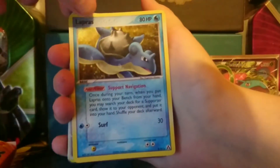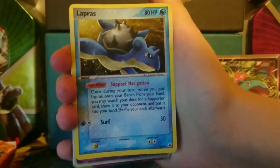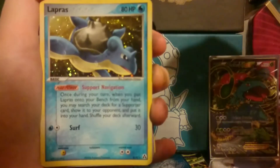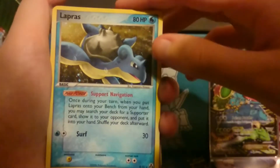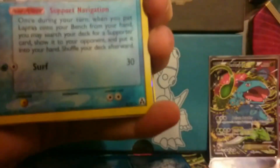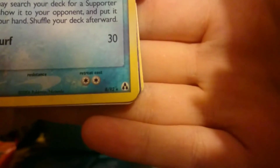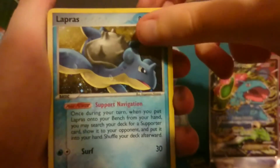So here we have a Lapras — I'm really not sure. There's gonna be some shouting; my brother's going trick-or-treating. This is Halloween when I'm recording this, so sorry about that. My brother has just gone trick-or-treating. But anyway, let's get on with this. Looks like there's some pretty awesome cards in here. We have a holo Lapras — I'm not sure what set that's from. I'm not very good with the newer sets. Someone tell me what set that's from? It's a pretty awesome looking card. I love that holo pattern. Amazing.